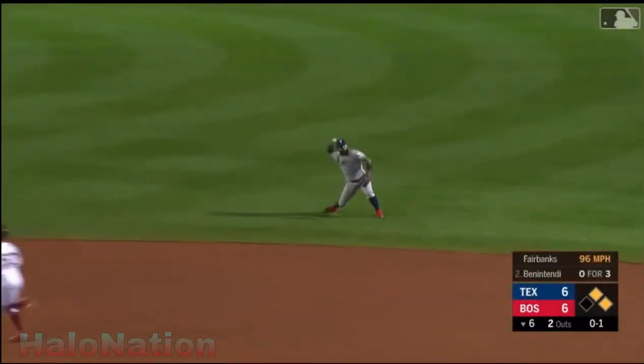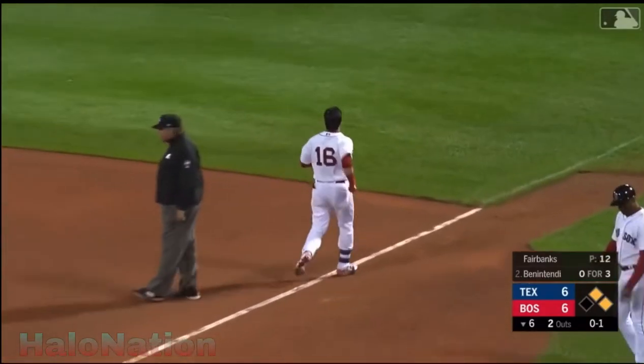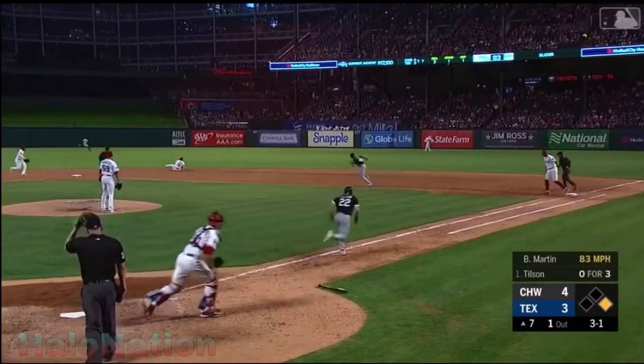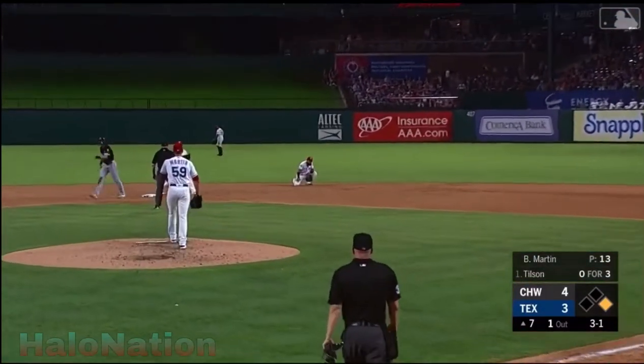Here's a hard hit one-hopper to second base. O'Dore with a snag and a throw to first in time to get Benintendi. What a play. And Tilson hits a ground ball at second. And over-the-shoulder lob to second base. And they force out Cordell.